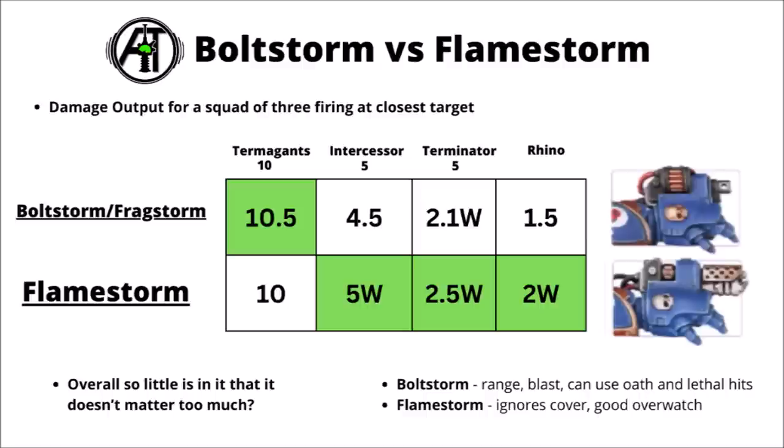For the Boltstorm, the range difference is significant as 18 inches isn't huge to begin with, never mind going down to 12. Blast is handy, and it means you can receive buffs a fair bit better — you get to use Oath of Moment and Lethal Hits saved from an Apothecary Biologis, which you can't use with the Flamestorm. The Flamestorm on the other hand has its slightly improved damage output against most things, ignoring cover could be really big against things with good saves, plus being able to threaten fairly brutal Overwatch for 1 CP is really quite nasty. Overall, both are really quite viable, though different attachments will quite heavily push you to one or the other.